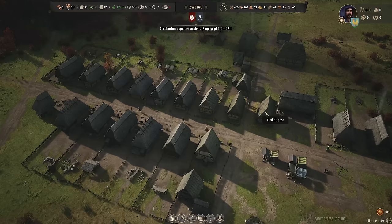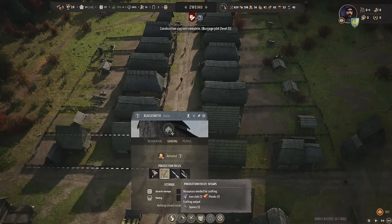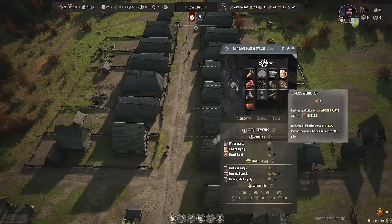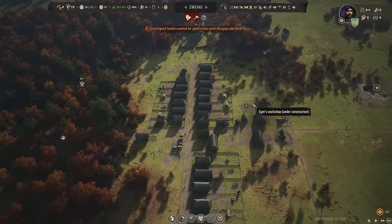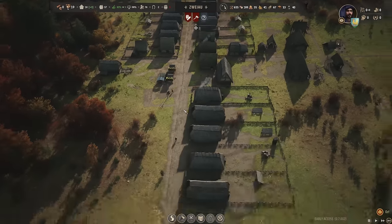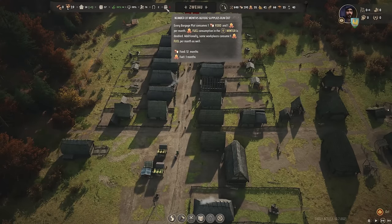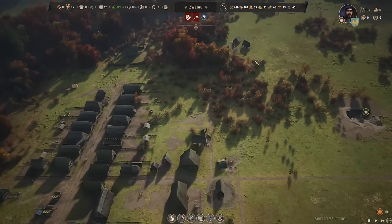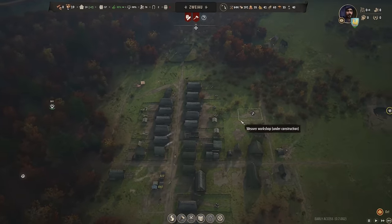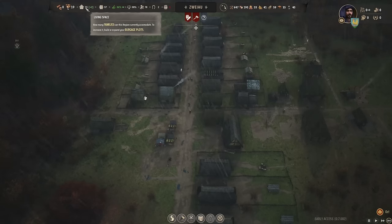To level up again we need three more level two burgage plots — we only need to upgrade two more since one is already in progress. The blacksmith will do spears — needs iron slabs and planks. The joiner's workshop — not sure exactly what they'll be making. I've realized that because I'm setting up all these specialized workshops it leaves us in a bit of a situation where I might be overextending here. We're okay on food but we might want to look into a woodcutter's lodge expansion.